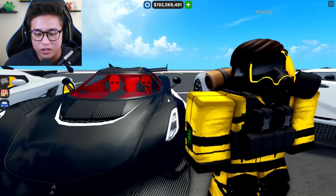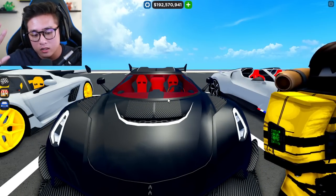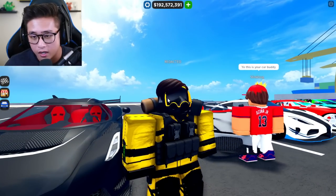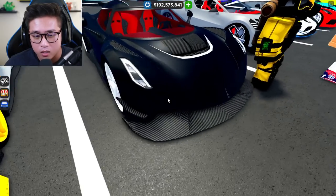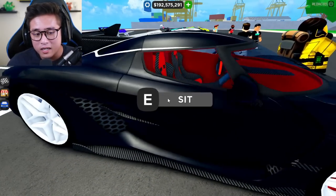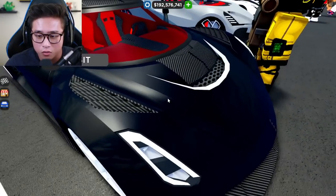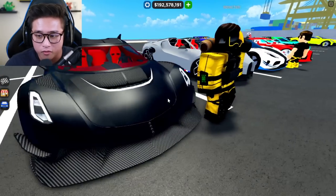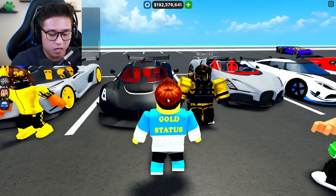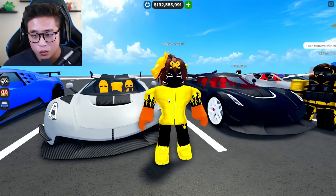Check this guy out — he's got the Koenigsegg Jesko, not the Absolute, the regular Jesko. He's got a cool outfit on and this sleek black with carbon fiber, red interior, and white rims. The secondary color is white as well, matching the rims, with the red interior and carbon fiber. I'm going to have to give him a ten! This is really really creative.